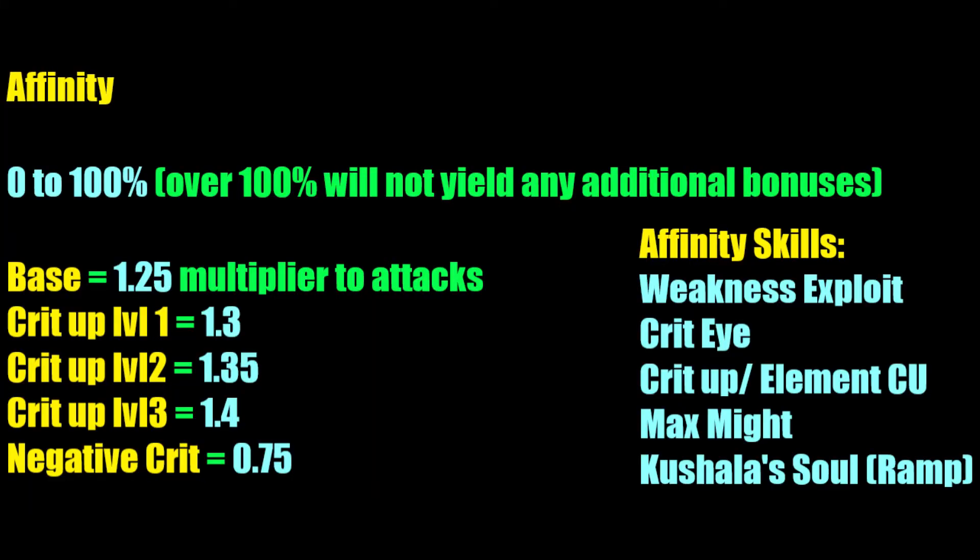Affinity dictates how often you crit. The higher it is, the more crits you land, with 100% being the effective maximum. With positive affinity, your default crit modifier is a 25% increase, and Crit Boost level 3 increases that modifier to 40%. With negative affinity, a negative crit reduces your damage to 75%. There is no known method to reduce your affinity using skills. Regular crits are denoted by a red flash and negative crits are denoted by a dark crimson flash.